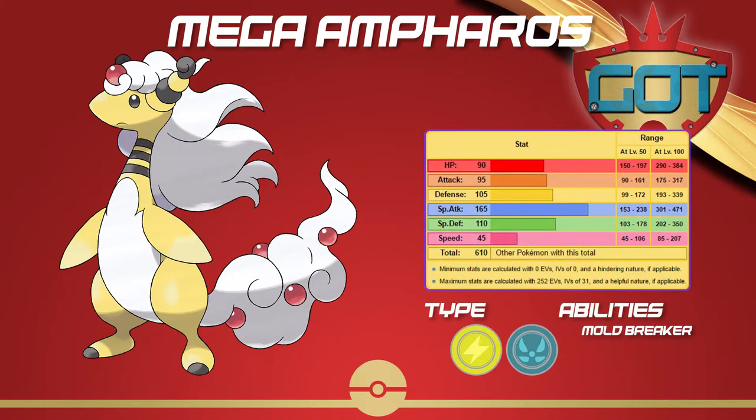Looking at the stats, the most obvious thing is the 165 Special Attack. It's got some decent bulk with 90 HP, 105 Defense, and 110 Special Defense. It's extremely slow with only 45 Speed, so the mon is really suited to being either a slow pivot, a very strong wallbreaker, or just a defensive bulky attacker.